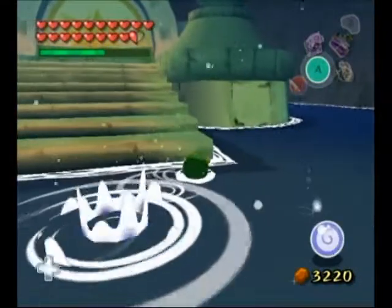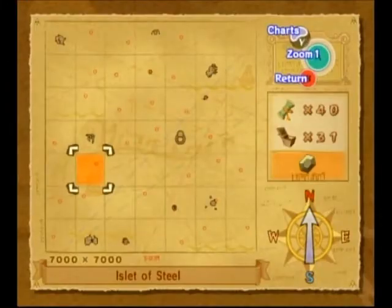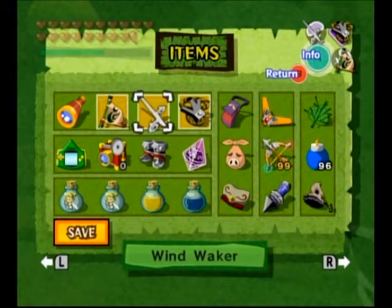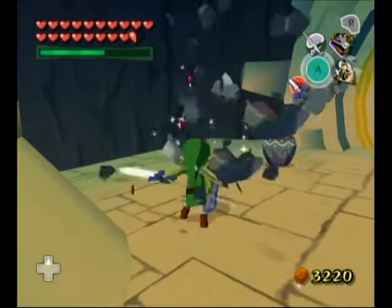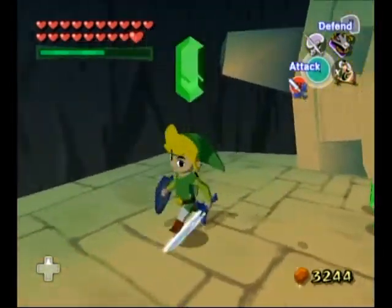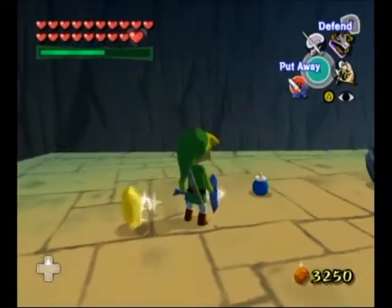Here we are at another shrine. You know the routine — just like before, we're going to go up to the Wind Crest, play the Wind's Requiem, and claim our Triforce chart. And of course, if you want, go get the face that's full of goodies.